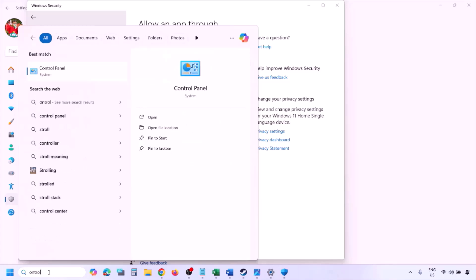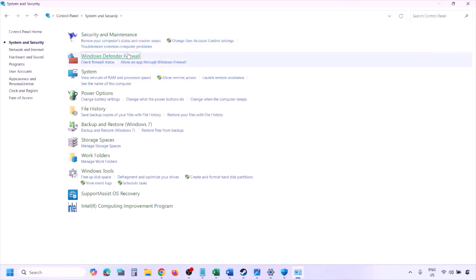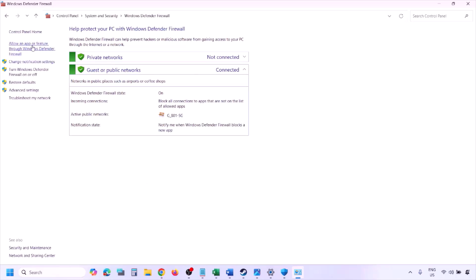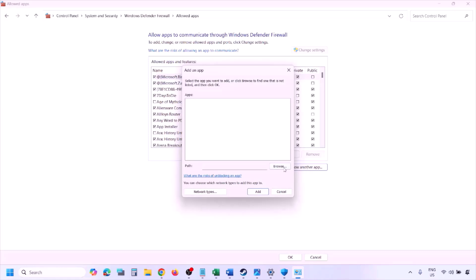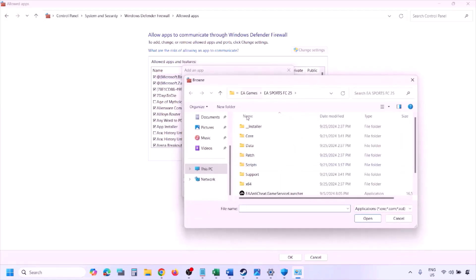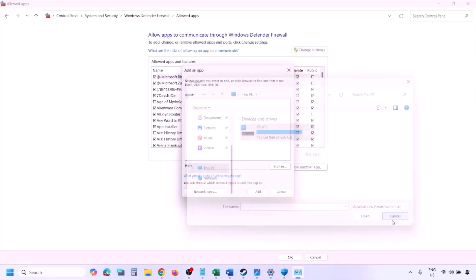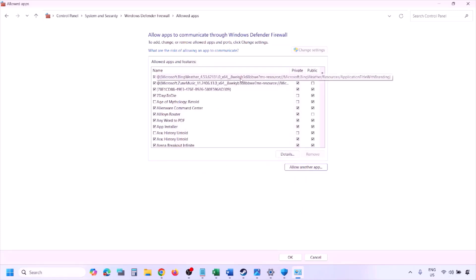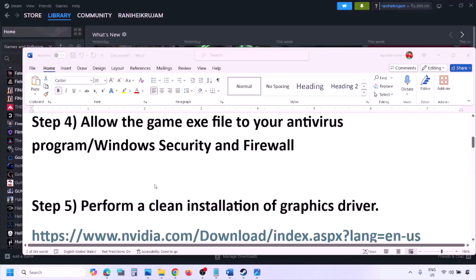You can do the same in the Firewall. Type Control Panel in the Windows search box, go to System and Security > Windows Defender Firewall, click Allow an App or Feature through Windows Defender Firewall, click Change Settings, then Allow Another App. Click Browse, navigate to the game installation folder, select the game .exe file, click Open, then click Add. Once added, click OK and launch the game.